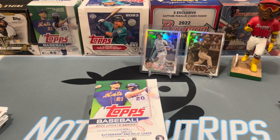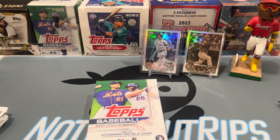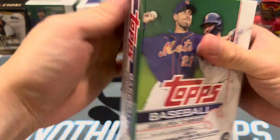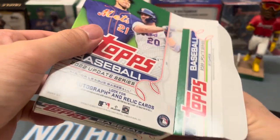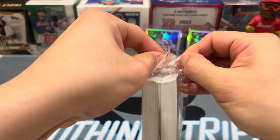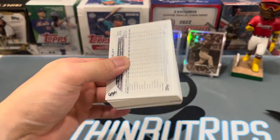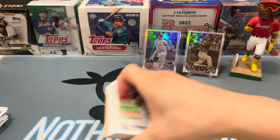Let's see if the second hanger does a little bit better. Drinking some birthday beer right now — Sapporo Reserve, highly recommend, it's a Japanese beer, pretty light yet bold. Alright hanger number two. Remember when everyone was hunting for these at Walgreens, Target, Walmart? These things are loaded — even though we didn't get much from the first box, we still had like two or three parallels.